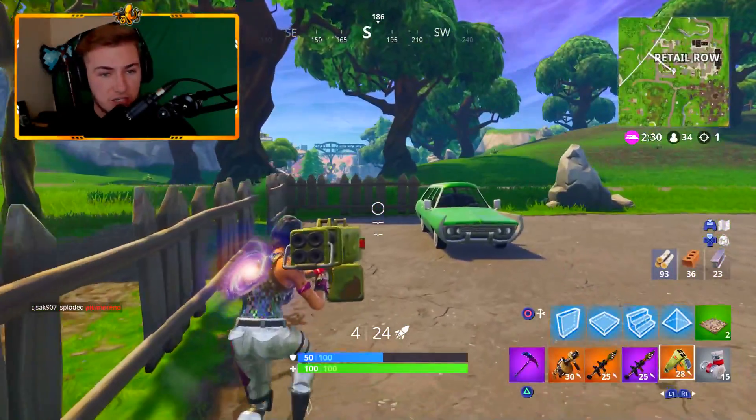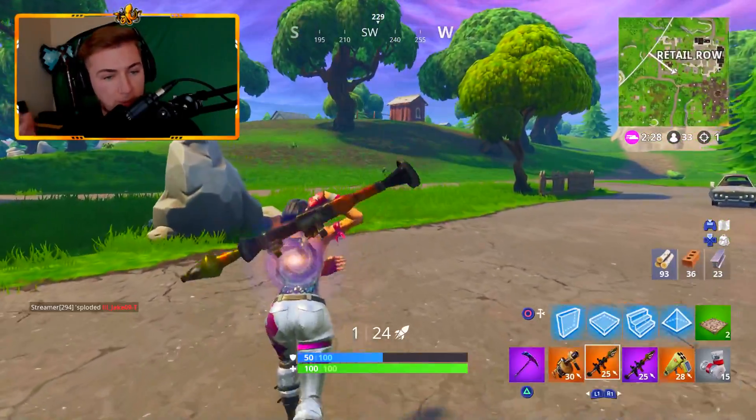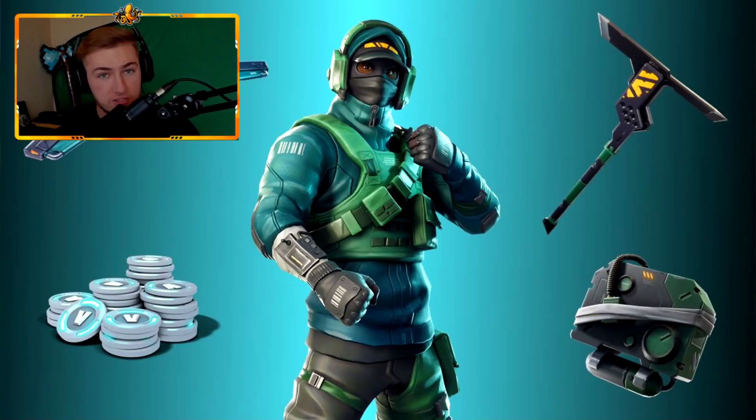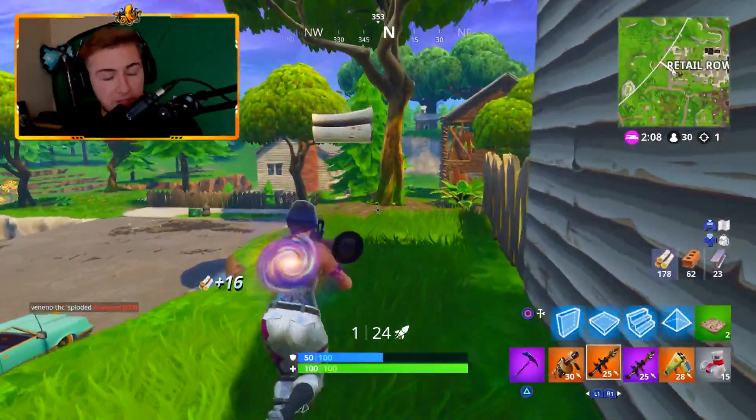You'll receive 2,000 V-Bucks and the Fortnite Counter Attack set. What comes in this set is 2,000 V-Bucks — about $20 worth — the Reflex Outfit which is Rare, a Pivot Glider which is also Rare, the Angular Axe pickaxe which is Uncommon, and the Response Unit back bling which comes with the Reflex skin itself.